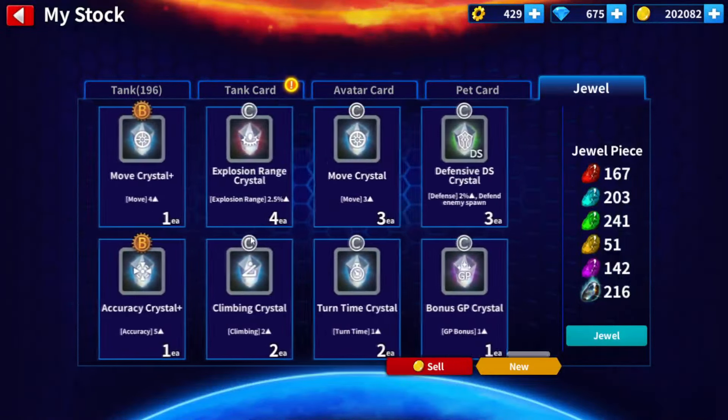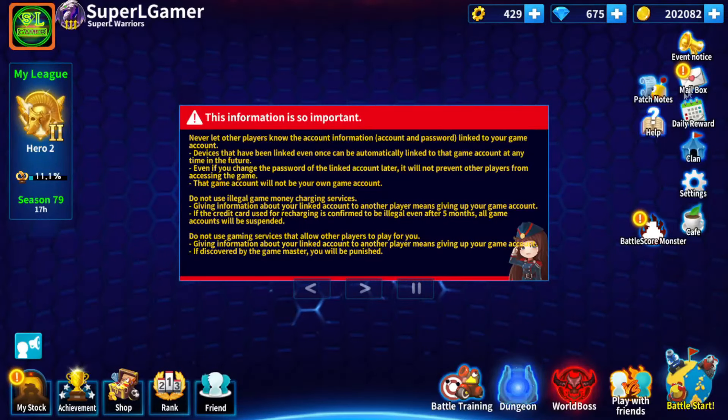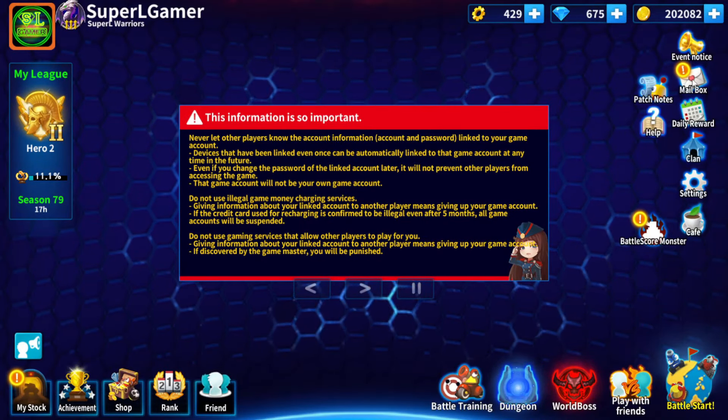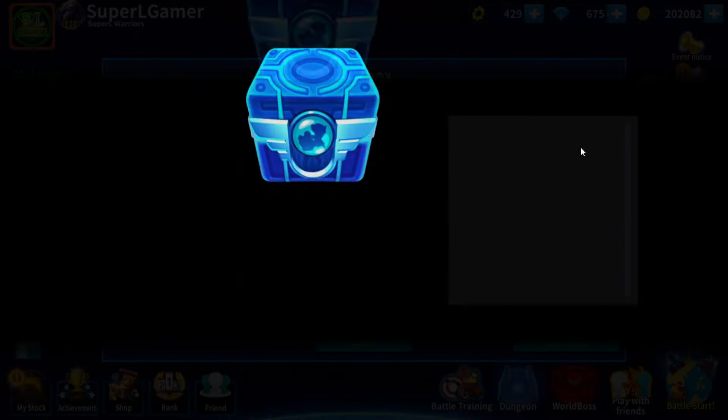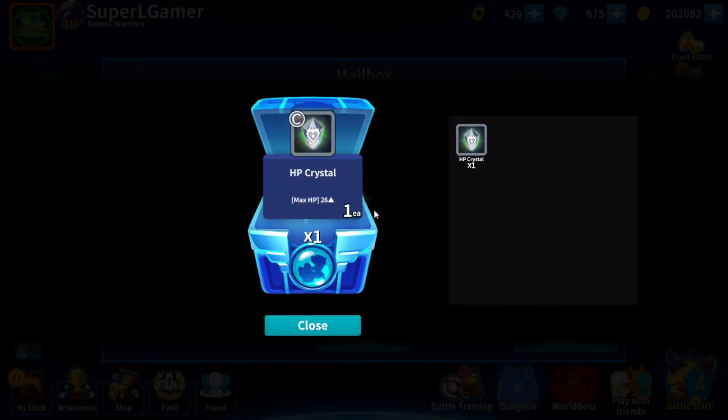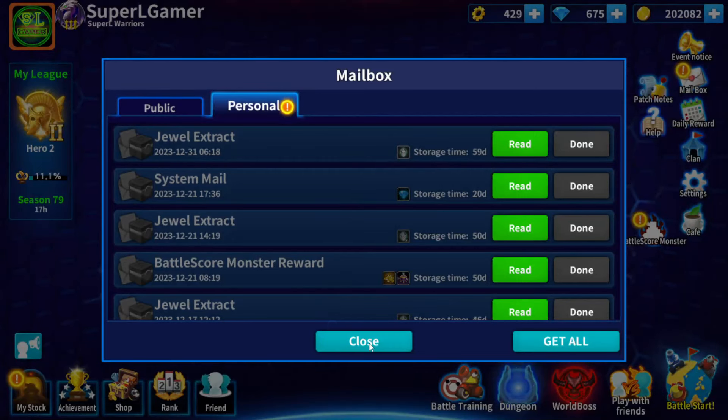Desapareció. Si tú buscas en el inventario, no va a estar aquí esta joya. ¿Dónde va a estar? En tu correo. Le das a tu correo y acá es donde vas a recuperar la joya. Le das a obtener y acá me dan la joya que acabo de extraer. Nada más. Así de simple, señores.